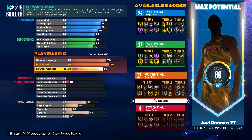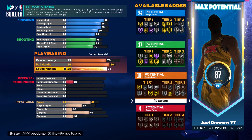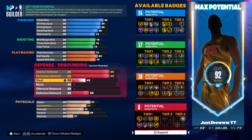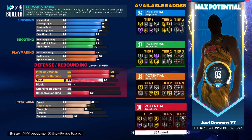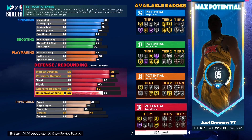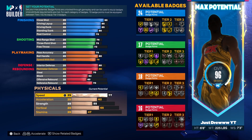For playmaking, you want a 75 pass accuracy, put your ball handling up to an 80, and put your speed with ball all the way up to a 76 just so you get a silver quick first step. For defense, you want an 80 interior defense, 80 perimeter defense, your steal rating up to a 70, block rating up to a 62, offense rebound up to a 60, and defense rebound up to a 70.